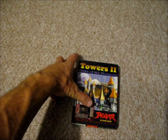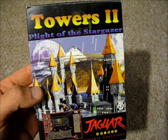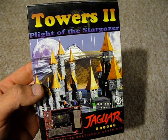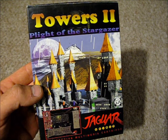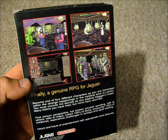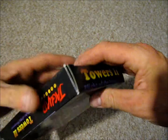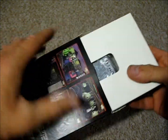The next one's Towers 2: Plight of the Stargazer, and this one's for the Atari Jaguar. This was fairly expensive but fairly cheap for the game — it's hard to find this at a reasonable price. This came in at £46.15 with £3 postage, and that had eight bids on it. I can't remember when this was released; it's got no release date on the box itself, but it comes with instructions and it was released by Telly Games.